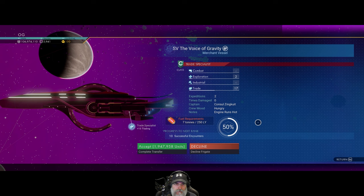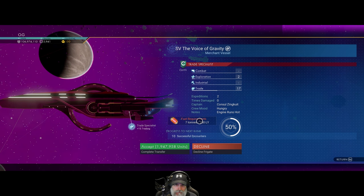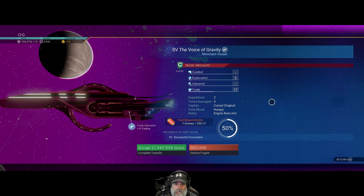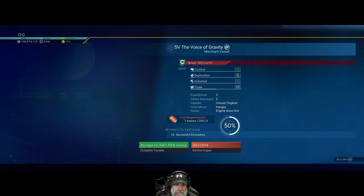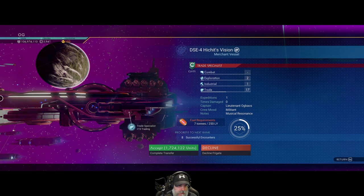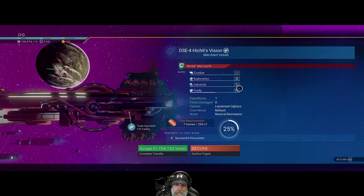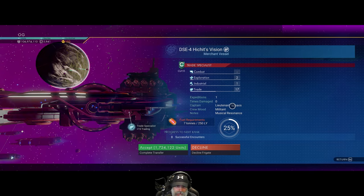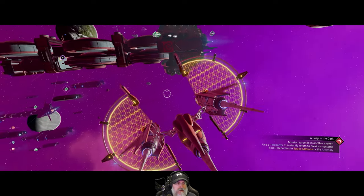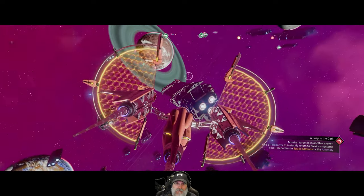This one is a trader, class C, no negative traits, uses under 12 fuel. It's a total of 19 minus 15, which leaves only four points — not good enough according to our guide. Another one: class C, no negative traits, total of 19 points — that's only going to leave us four. It's just too low. I'm starting to think if we continue to stick strictly to this guide, it might take a while to find what we're looking for.